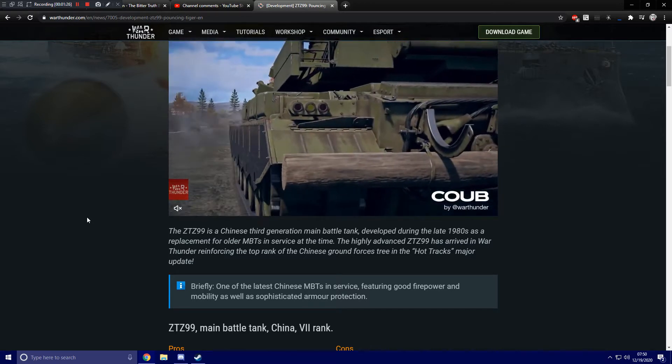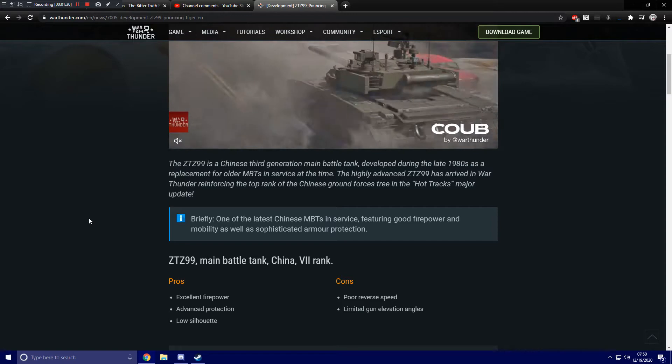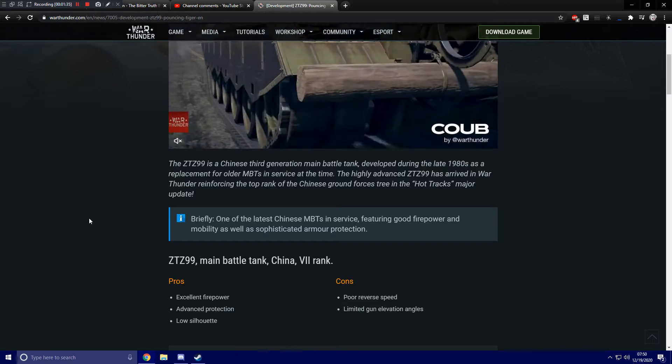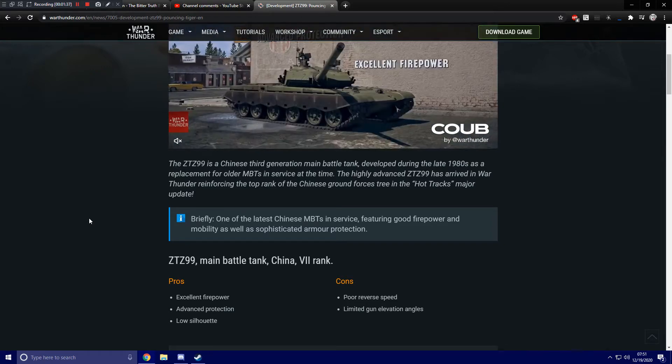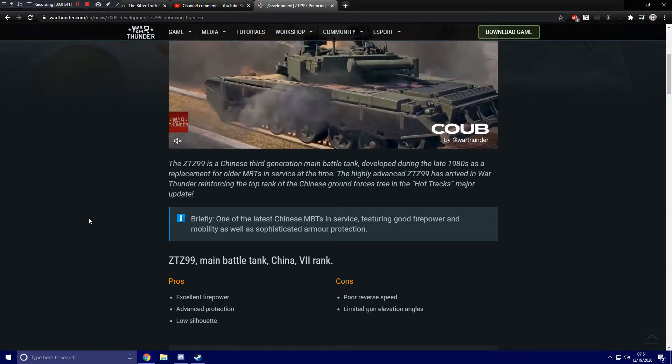The ZTZ99 is a main battle tank for China at rank 7. Pros are excellent firepower, advanced protection, and low silhouette. Cons, however, are poor reverse speed and limited gun elevation angles, which you would probably be used to at this point for these style of MBTs — but that's fine as long as you're always moving forward and on flat ground.